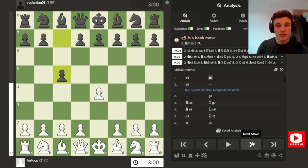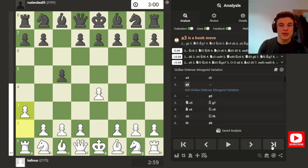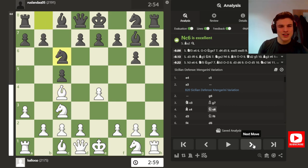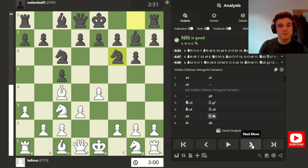We have E4, C5, and I think two videos ago I posted a game where I played the A3 Sicilian, inspired by Gotham Chess, and we had this exact line actually. So if you haven't seen that video, go check it out, because the game was very different from this one, but in a good way.